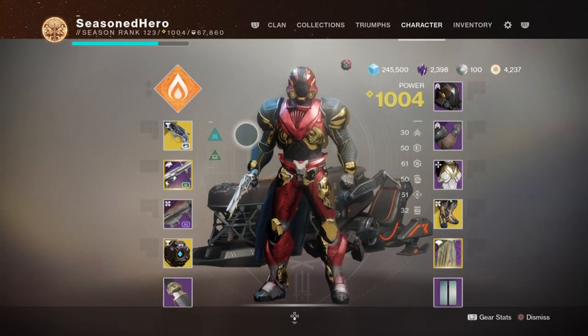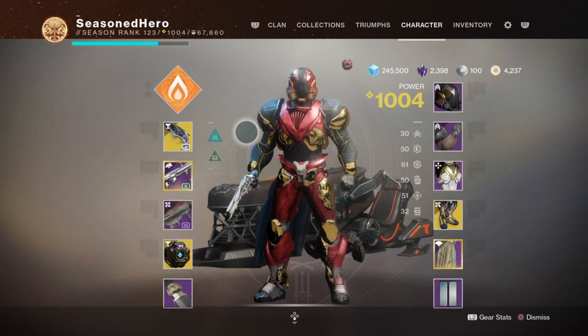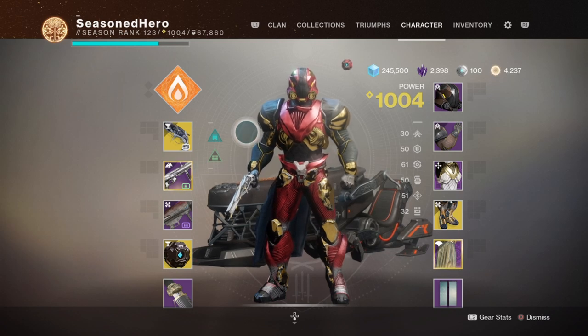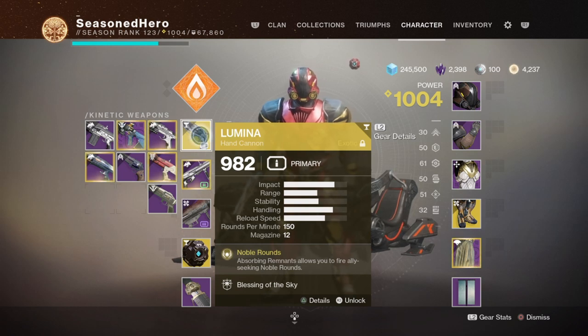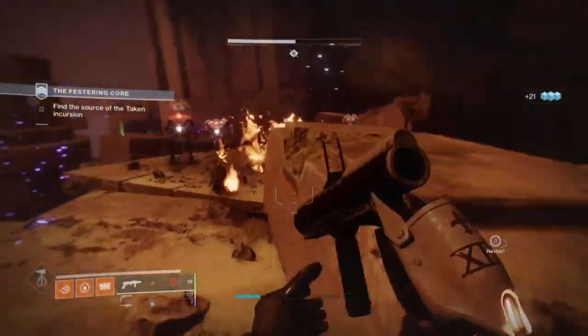For weapons, we're going with Lumina in the primary slot, our secondary being the Solar Martyr's Retribution grenade launcher, and heavy being either a rocket launcher or machine gun of choice. With Lumina in the primary slot, my role as a support-focused character is increased further while still putting in decent DPS against minors or majors. This hand cannon is quite unique — its exotic trait lets you both heal and buff allies and yourself with a 35% damage increase when the buff is active.